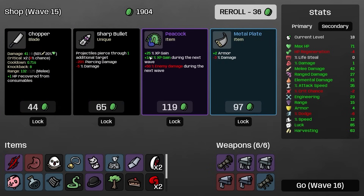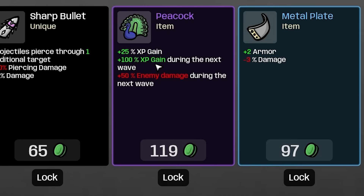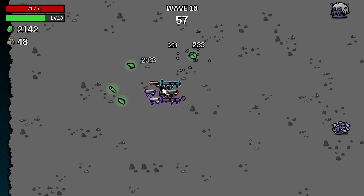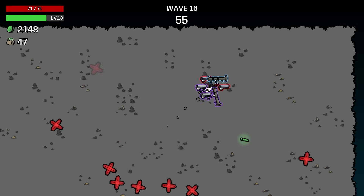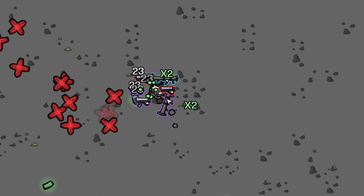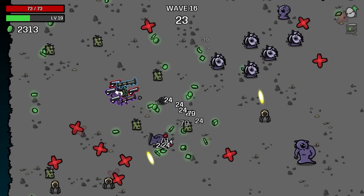We're going to buy this so now we have another tier 3 pistol, and we're going to combine that with the other tier 3 so now we have two tier 4 pistols. That way we can buy a level 2 rocket launcher. Also enemies now have a 20% chance to explode for 31 damage when they die, and that damage is going to go up and up. We're also going to buy the peacock — 25% XP gain, the more XP we gain the more damage we add.